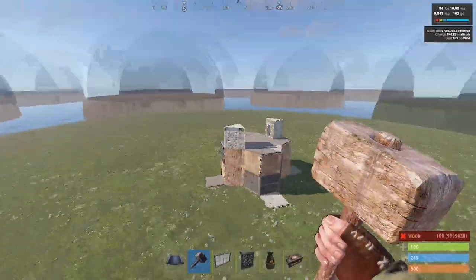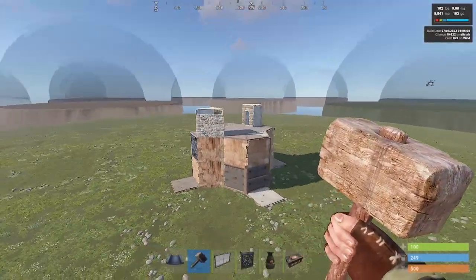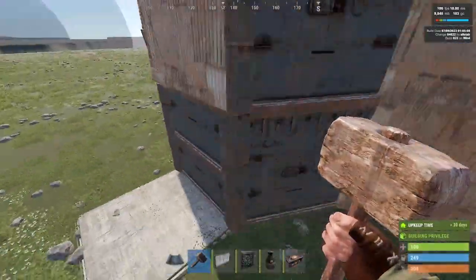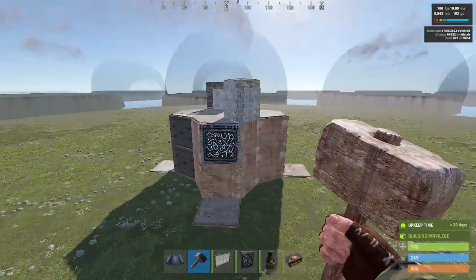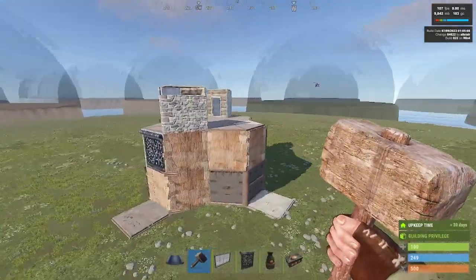There you go, there's your base pretty much finished on your second stage. At your current stage it should be mostly stone, except for these which can be upgraded to metal — but these are the final upgrades. Let's get the externals and the mini China wall finished.